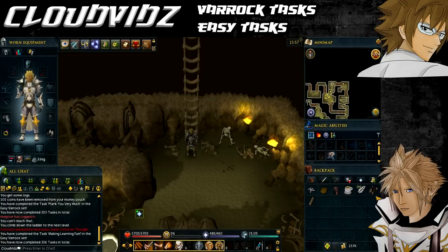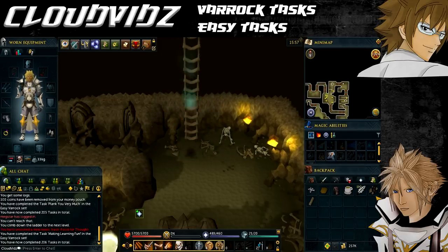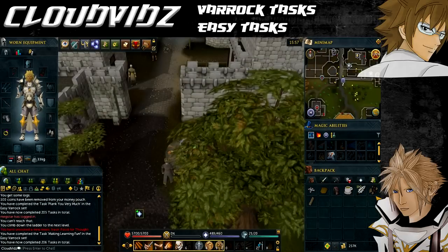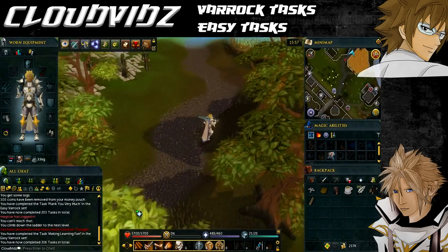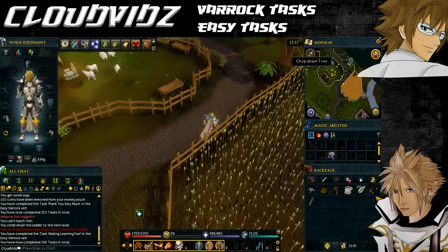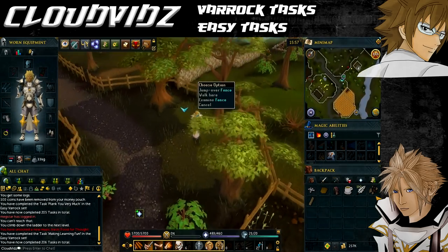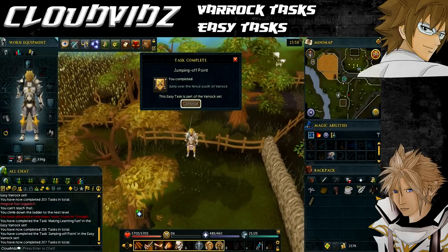The next task is called Jumping Off Point, and that's to jump over the fence south of Varrock. Teleport back to the Varrock lodestone via the lodestone network. From there keep heading south towards Lumbridge — you'll eventually come up to an agility shortcut on the mini map which is a fence. Click to jump over the fence, which requires 13 agility, and it will come up saying task complete.